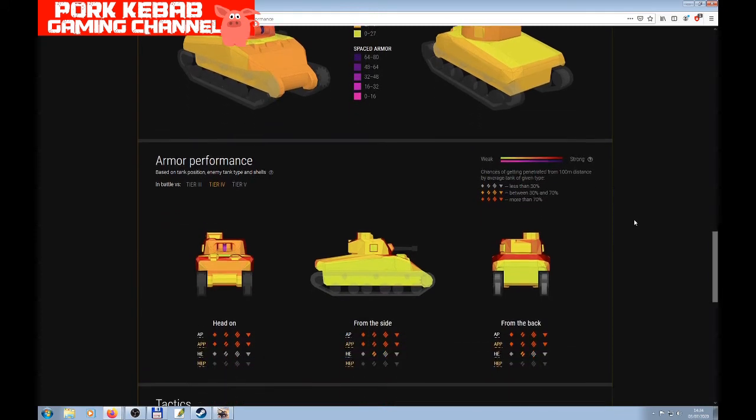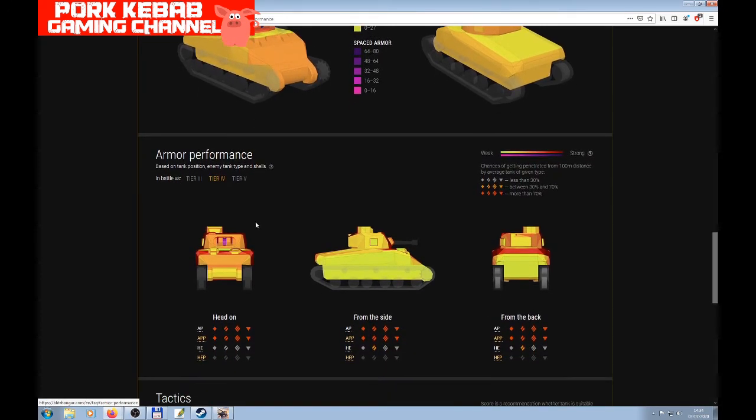Looking at armor performance against other tiers: against tier 3 and 4, most of the frontal armor is penetrable, with big weak spots in multiple areas. The turret is slightly better armored. Against tier 5, this tank is penetrated easily without any problems across the entire profile. The armor is simply not effective at this tier.